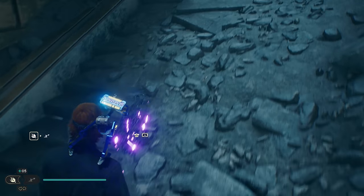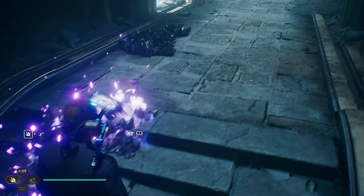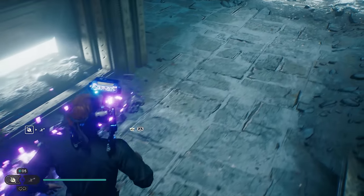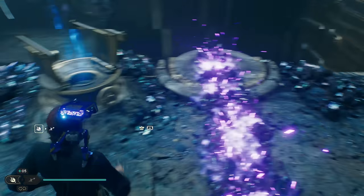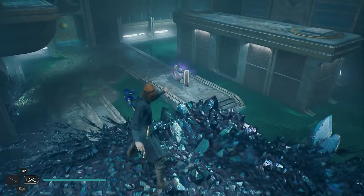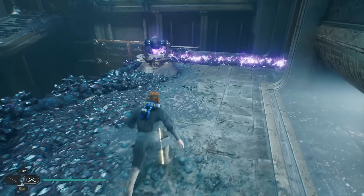We're going to move the ball from the first location to the next location. We'll park the flame here just a moment, grab the ball, move it to the second location, and then continue all the way until you get to the end.